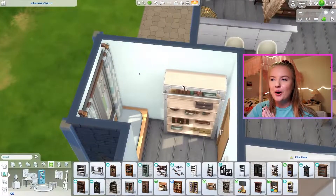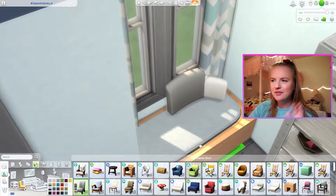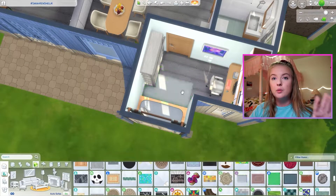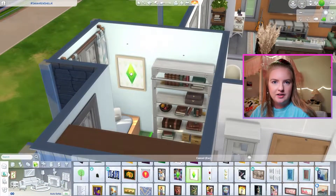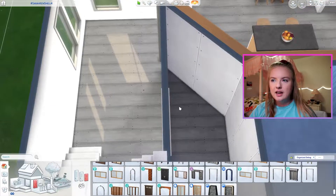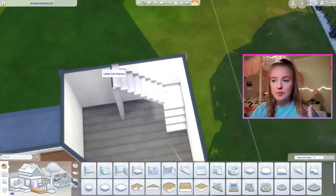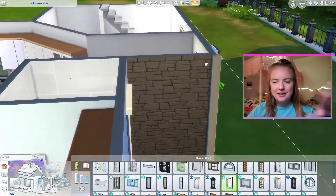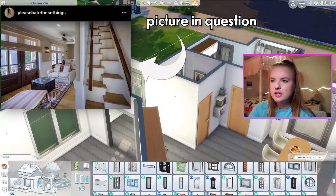I posted a video recreating a staircase from an Instagram account called 'Please Hate These Things.' My friend sent it to me and was like, please build this stuff in The Sims. I built this staircase called witch stairs, used in the US northeast based on the idea that a witch couldn't go up the stairs — I called them the forbidden stairs. But you can't do what the picture shows exactly in The Sims.